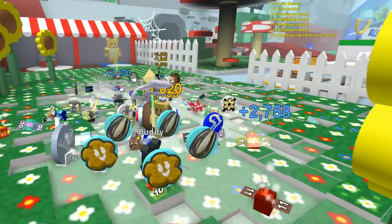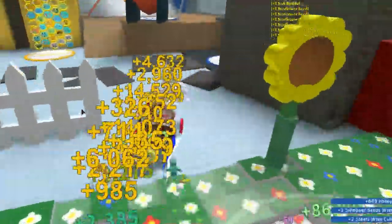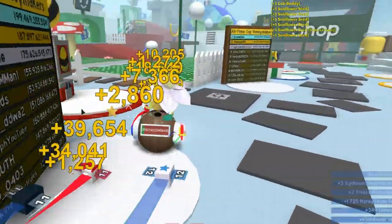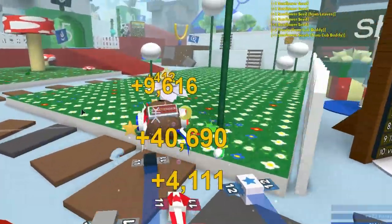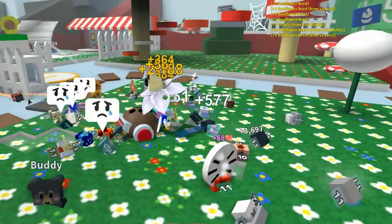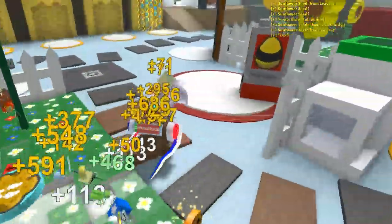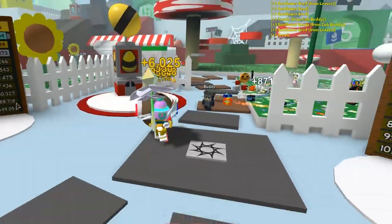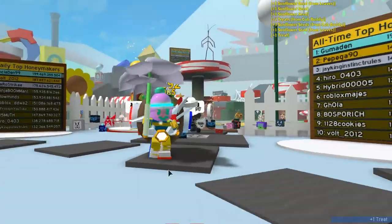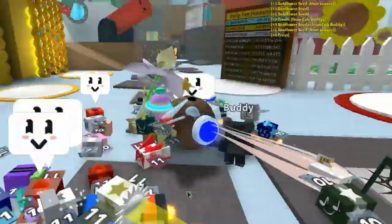You just need to get to seven ornaments, which shouldn't be too hard. Let me think — one here, two, three up there, four there, five, six with the polar bear. So you really just need to get yourself into one of the headquarters, either the red or the blue, and that should be enough to get yourself a free cub buddy.